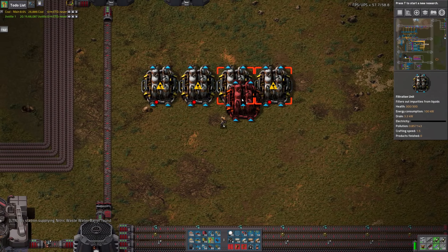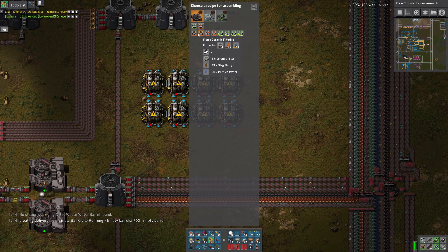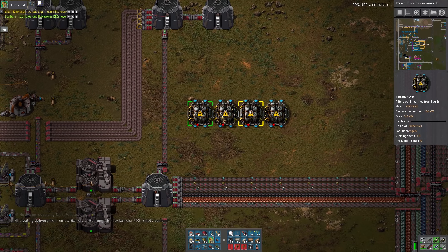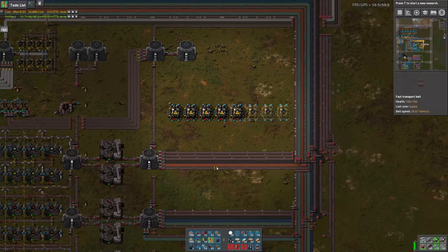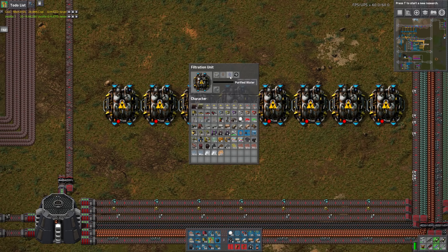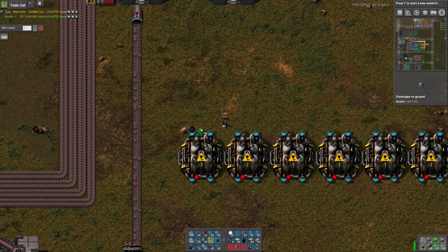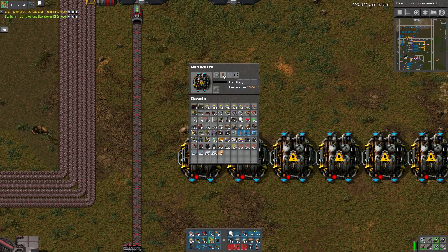We'll do ceramic filtering so we don't have to bring in coal for the filters. That fits rather nicely. I need purified water — well, that's no problem, we've got purified water too. Let's first set up the input for the slag slurry, and then the purified water can come in there. We'll do power poles like that. Let's copy that and set it up the same way.